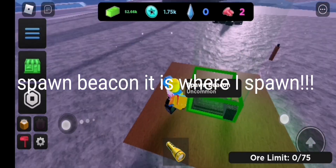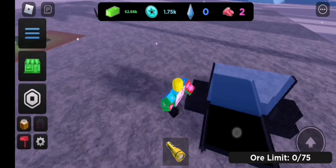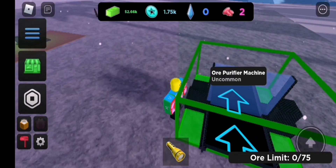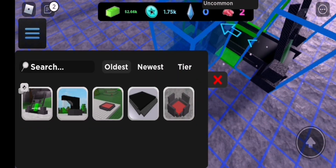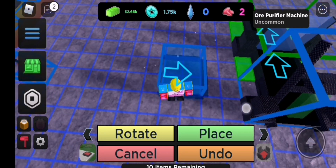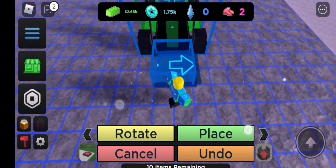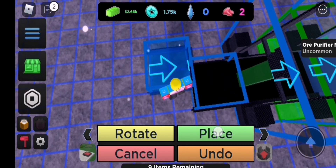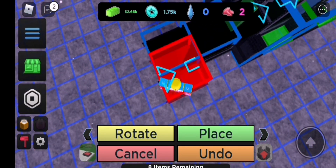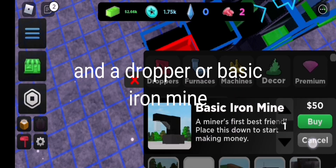There's a spawn beacon — that is where I spawn. I put this thing down, add some conveyors, and a dropper, or basic iron mine.